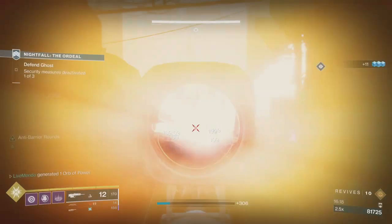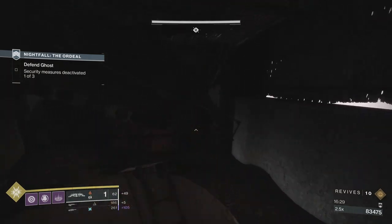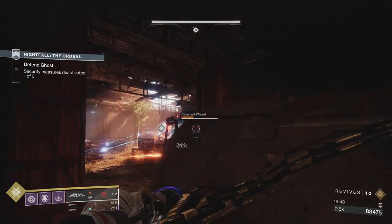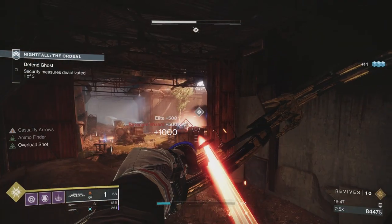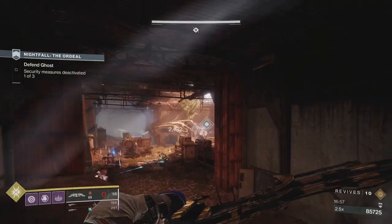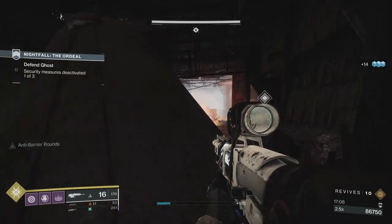There's a Warmind Cell — nice, clears a couple of adds. There's still an arc-shielded captain. Your biggest threat when you're doing stuff like this is going to be the captains. They are going to be your biggest threat because their shotgun is so strong and their movement is so erratic that they can teleport right up next to you — one burst from that shotty and there is nothing you can do. Felwinter's Lie has got nothing on this.